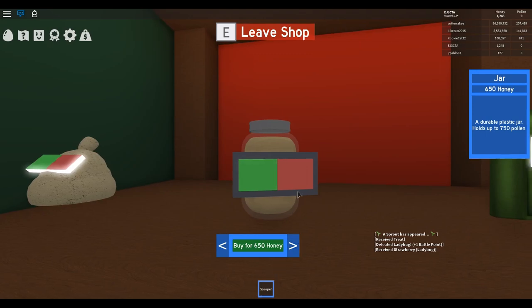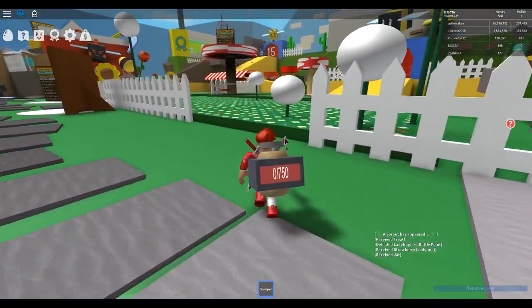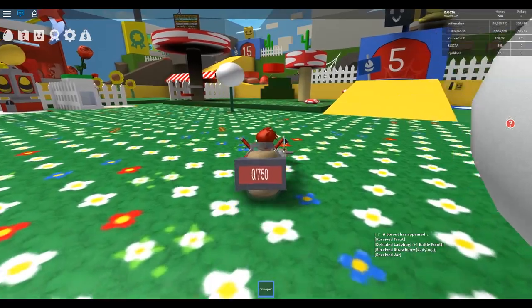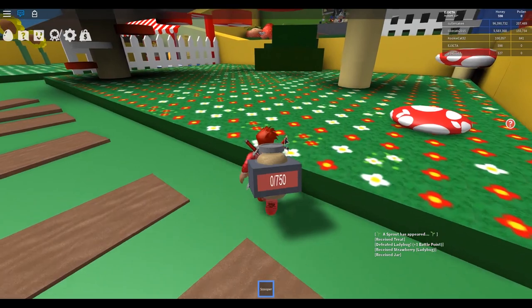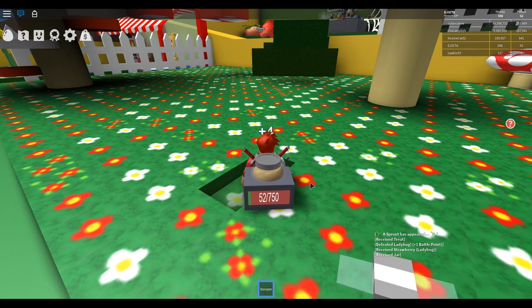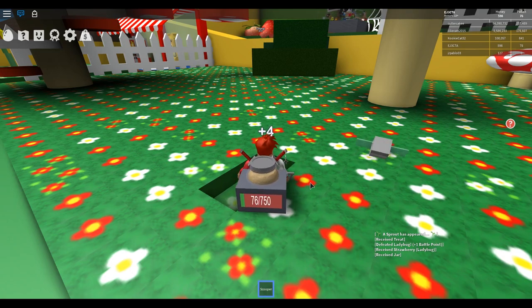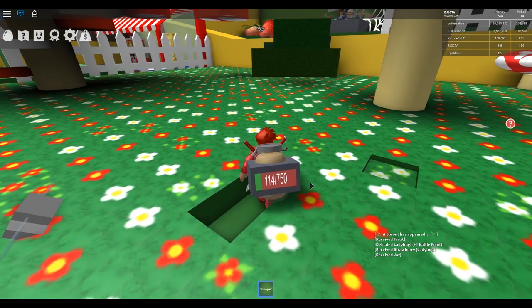All right, let's get this bag and then we'll leave the shop. Now we can carry a little bit more and make honey a little bit faster. Let's go over here since we got that ladybug — I don't know how quickly they respawn. This is only worth four, so down to two.